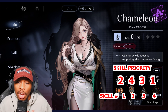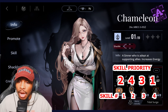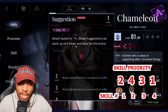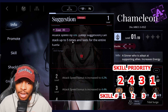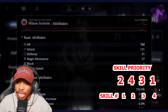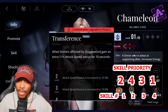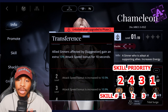Chameleon is our attack speed goddess with a 2-4-3-1 setup. She helps your allies with their attack speed — with each stack she gives, it increases attack speed by 4%, stacking up to five times, and it lasts the full duration of the battle. When you follow up with the 4, her second passive, this gives an additional 10% attack speed bonus for 10 seconds, making them even faster.